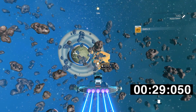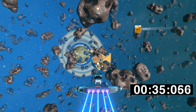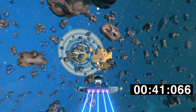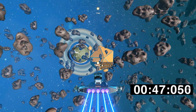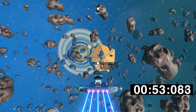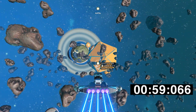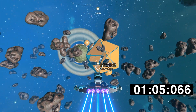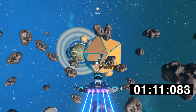Using just propulsion — W on the keyboard — with nothing else influencing me, I'm going to go from the Anomaly to the space station. The only time I'll touch anything else is to destroy an asteroid in front of me or to keep the flight consistent enough to go through the doors of the space station.